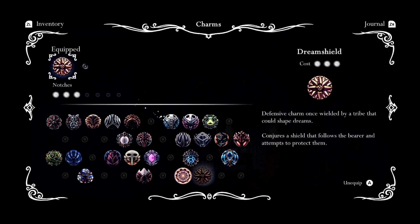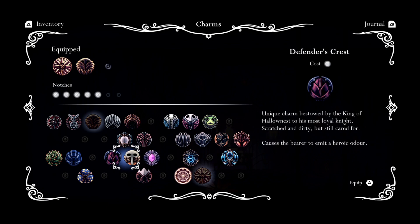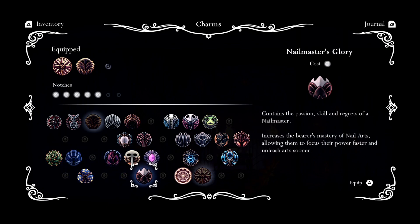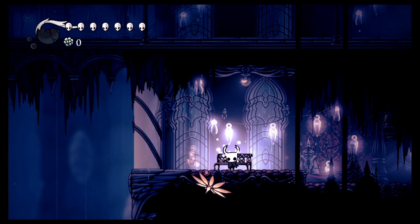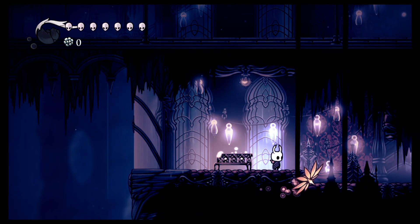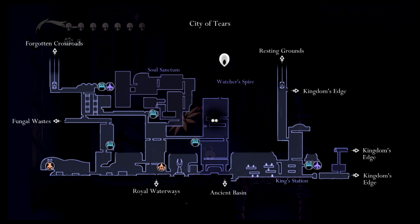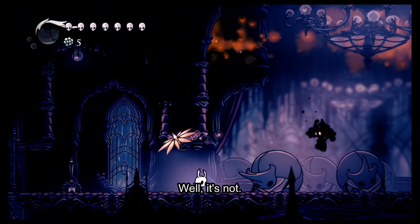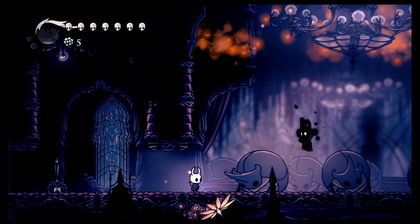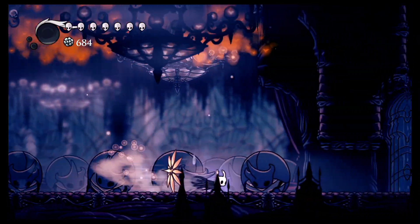We gotta update our charms here. It seems like stalwart shell would actually be a good one for this boss. I should be using my souls. Let's see — maybe we should try nail master's glory and actually use that this time. And we'll try thorns of agony. Let's see how much faster. Oh yeah, that is faster. I don't know if my soul is where the grubs are. There we go. Alright, let's start this again.